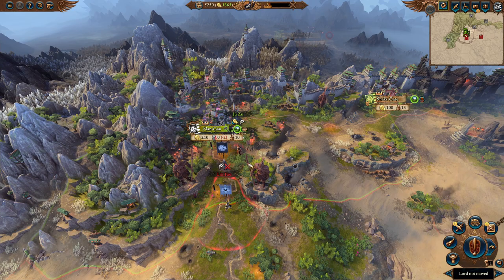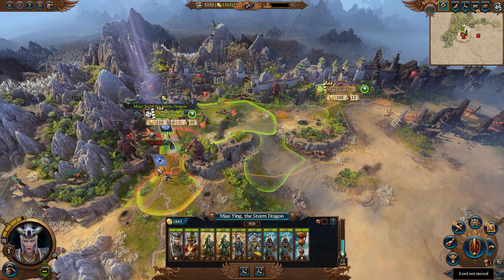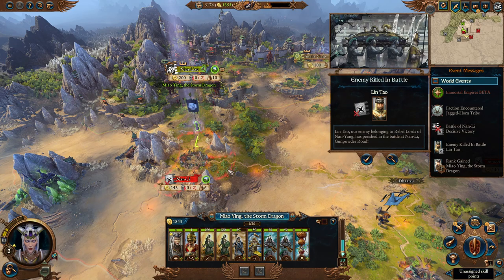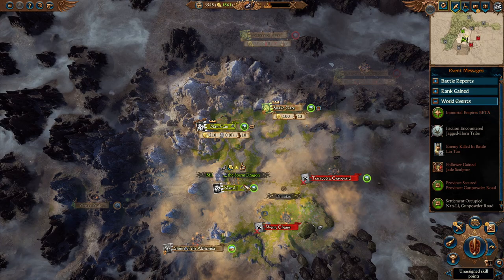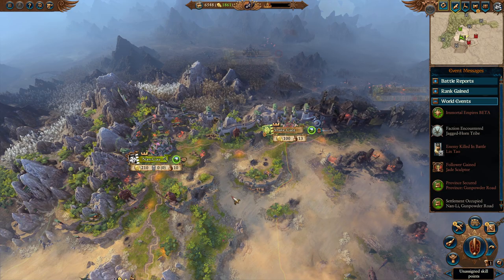Salutations everyone! Welcome back to another Total Warhammer 3 guide. I'm Lord Fork and today we're going to be covering Cathay. The guide will cover several different sections, all chaptered below so you can skip to whichever you'd like. We'll cover the faction, how they play, what's unique about them, and then units, economy, technology, and the two starts for Cathay. This is Mao Ying, the Storm Dragon.